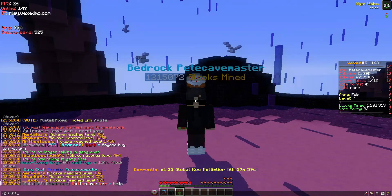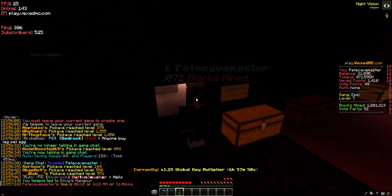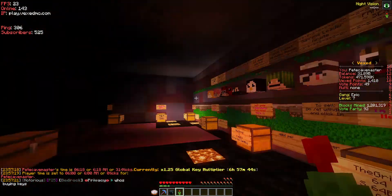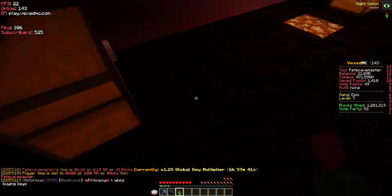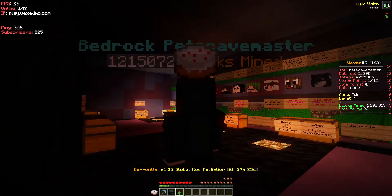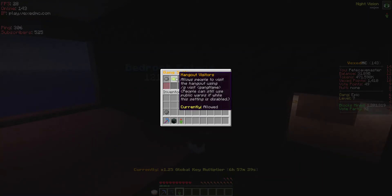Hangout visitors — if you go to slash g visit and then to another gang, let's say Envy because I know they have those on, then you'll go to their hangout, which is whatever they want it to be. They can set the spawn point for their visitors. Going back into the menu, this setting basically allows people to come into your hangout.